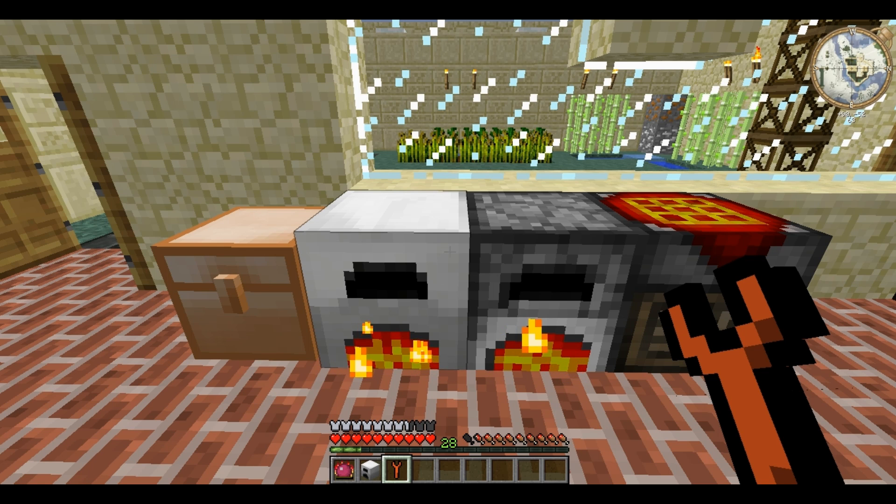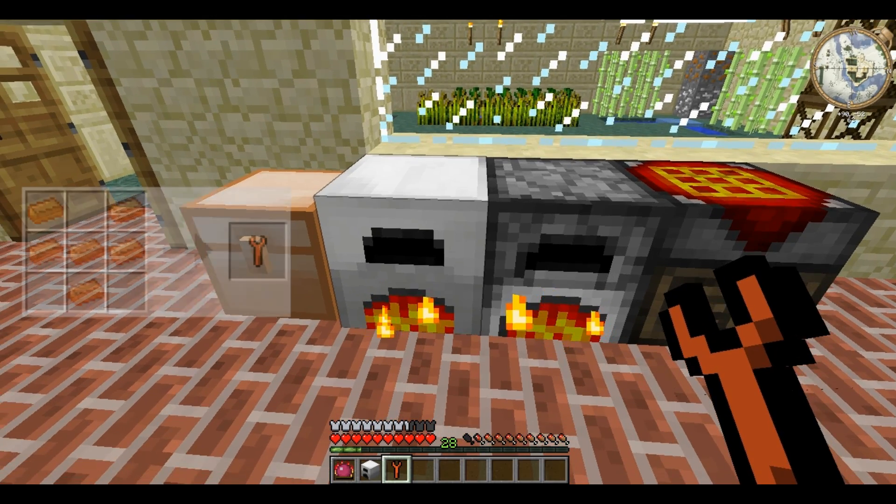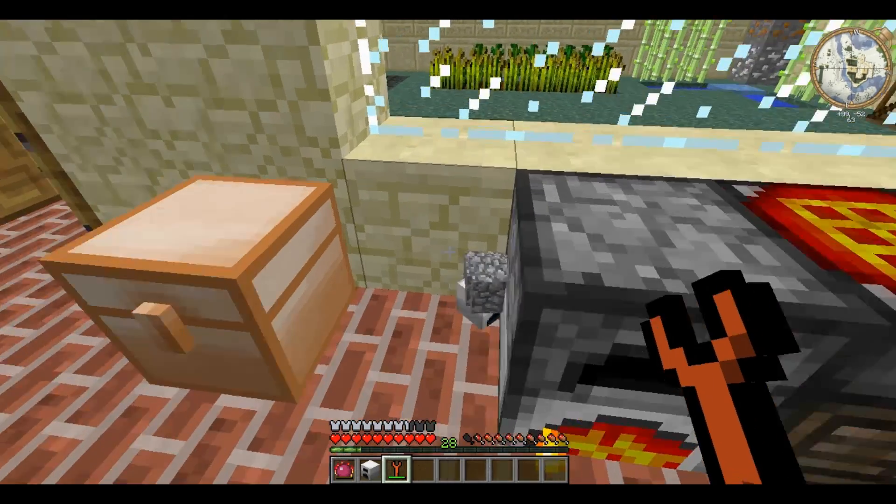While you can just use a pickaxe to destroy an Iron Furnace, if you have an Industrial Craft Bronze Wrench, you can right-click and it just pops it out of the ground.